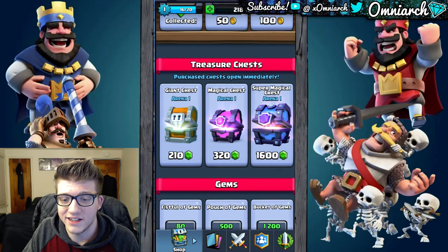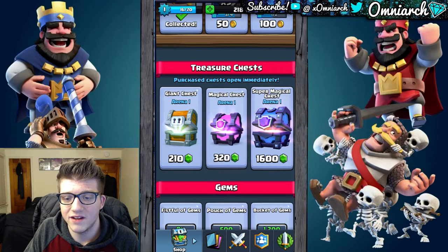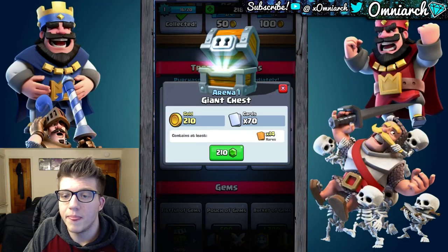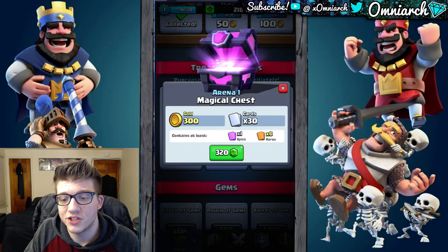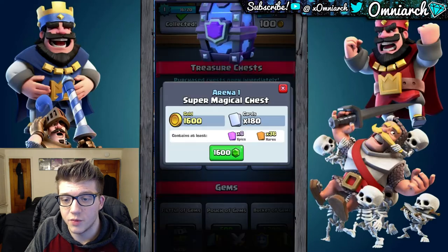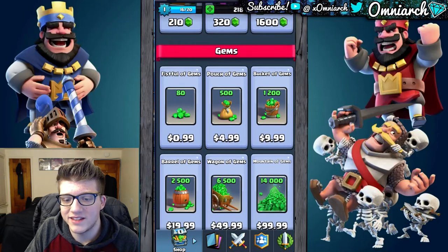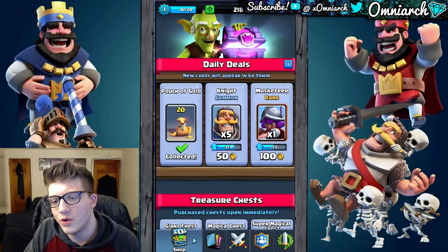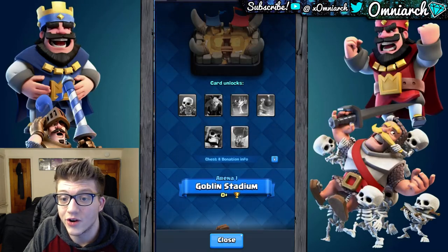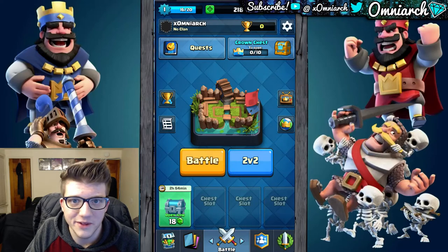You can spend your gems on some chests in the shop. The giant chest is even better than the crown chest. The magical chest offers fewer cards — 30 cards from a magical chest versus 70 from a giant chest. But giant chests have 14 rares, while magical chests have 6 rares but one guaranteed epic. You can get legendary and epic cards out of magical and super magical chests — super magical is the best, but it costs 1,600 gems, which is over $10 even for a starting player. I wouldn't recommend buying these early on — you can only get Arena 1 cards, and some of the best cards are higher up, so you have no chance of getting any legendaries.